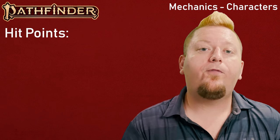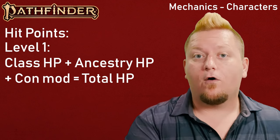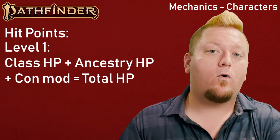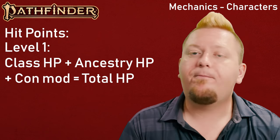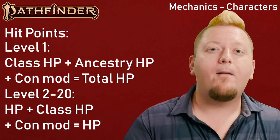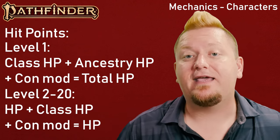Health and hit points are calculated for your character — like Starfinder — with both your class and your ancestry having their own pools. So for example, the Goblin gives you 6 HP and the Dwarf gives you 10, while each would add 8 more points if they both chose Bard for their class. As you level up, you only gain new hit points based on your class. This gives first-level characters a bit more survivability, and then naturally tapers off as you begin to level.